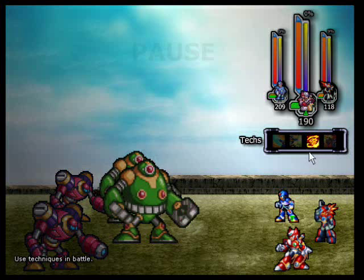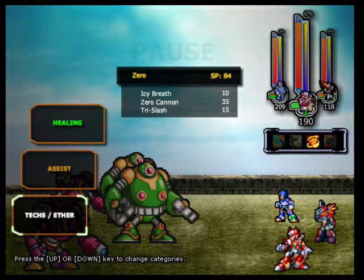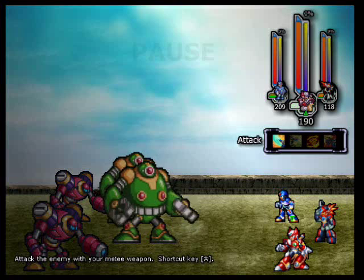When you get a limit break, it replaces your techniques menu, so you can't use any techniques until you use up your limit break. And that's about it. Other than that, standard RPG stuff — it's turn-based. You've got magic, healing, buffs, and attacks, and different elements and weaknesses. All the characters do have a Saber attack and a Buster attack, and enemies can be weak or strong against either of those.